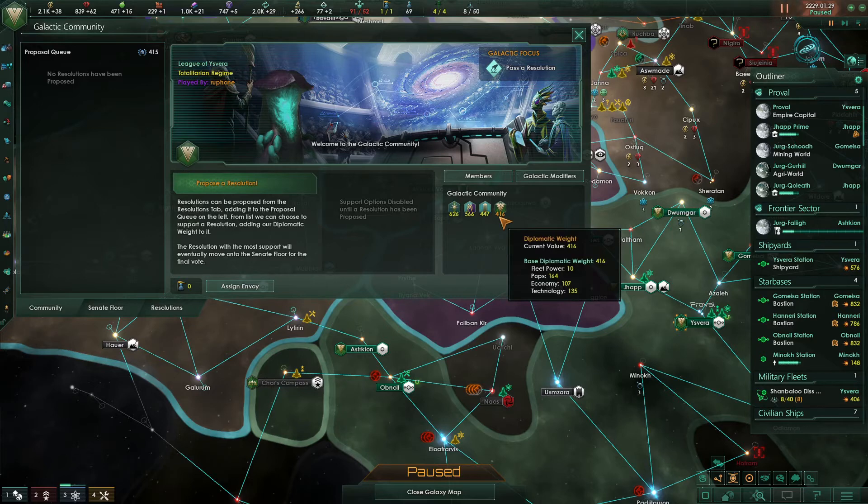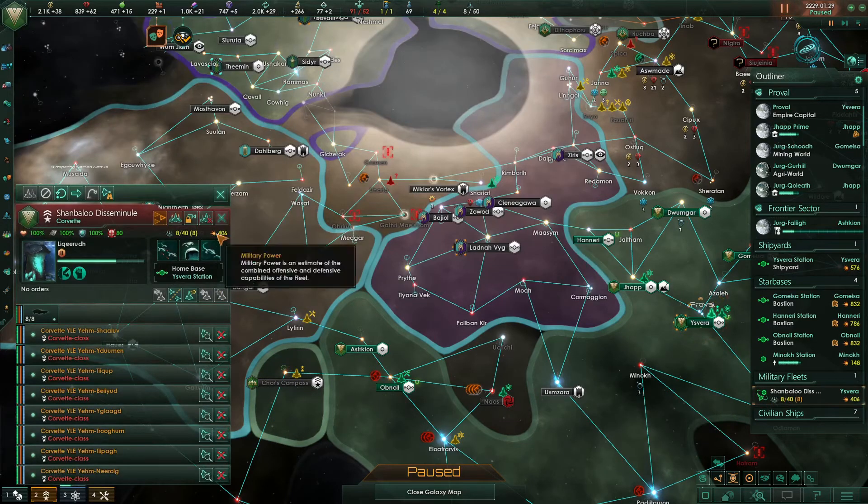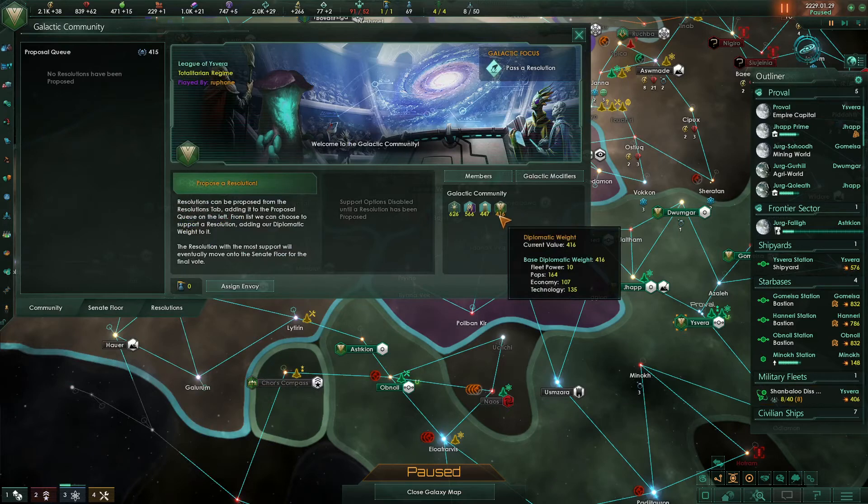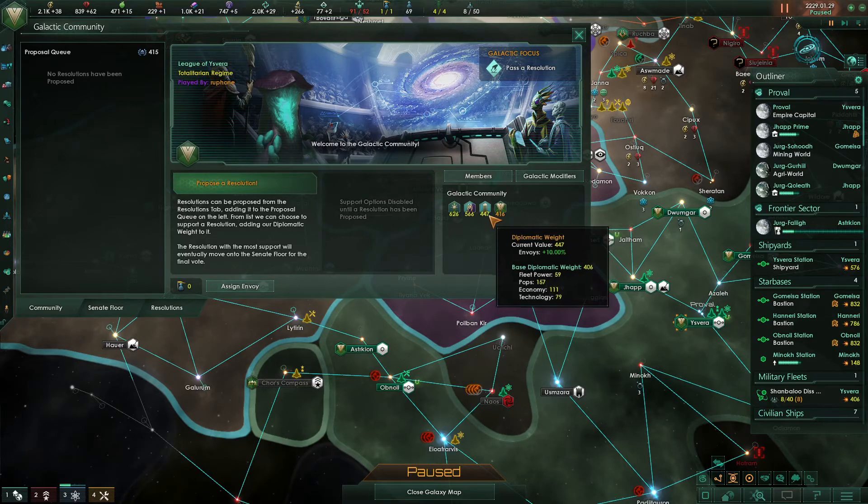Now, the way these different diplomatic weights are calculated: fleet power is based on your total military power of your fleets — this number here — divided by some constant. Around 100 fleet power is about 3 military power, or 100 military power is about 3 fleet power. So with 400 military power, that's around 10 fleet power — and as we build our fleet up, that's going to go up massively. Population is an interesting one — that is the number of population you have multiplied by two, and then also multiplied by your happiness percentage. So if your pops are at 100% happiness, you get population times two as your diplomatic weight. If you're at 50% happiness, it's just the number of pops you have. For machine empires, it will almost always just be the number of pops they have.